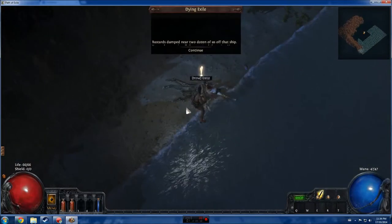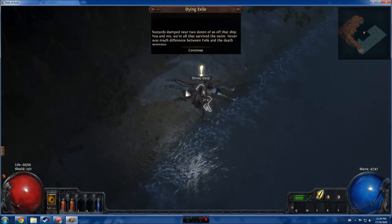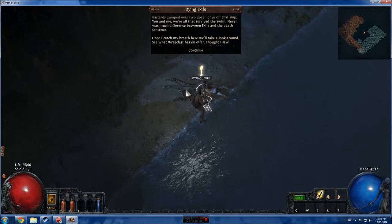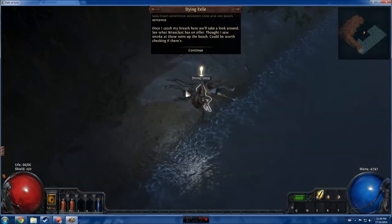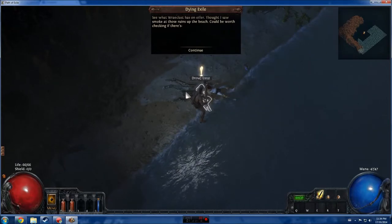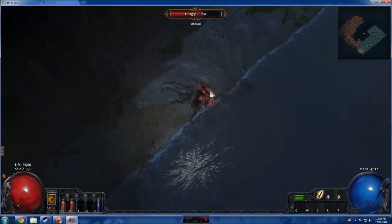We're gonna talk to this dying exile. He says near two dozen of us went off that ship and him and me were all that survived the swim. He wonders what difference there is between exile and a death sentence, and mentions there's smoke at some ruins up the beach worth checking. And then he's dead, so now we've gotta beat this guy.